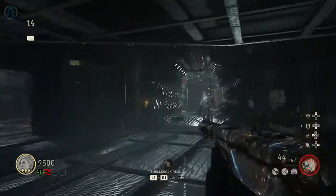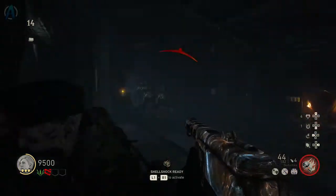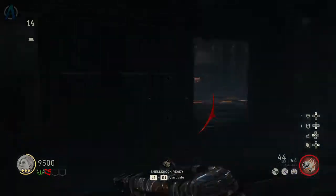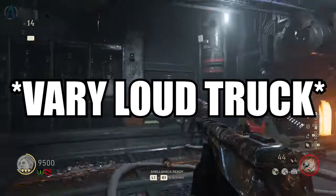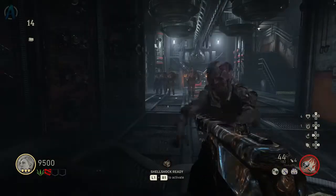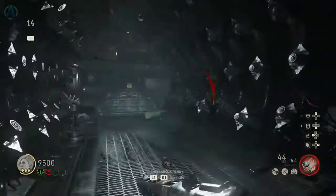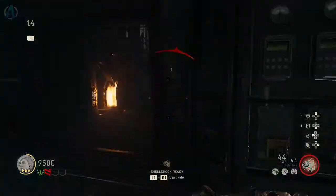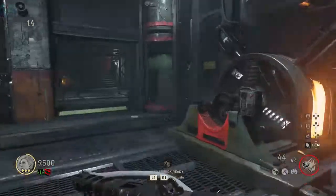Whatever you call them, you're going to need to kill these big birther guys in this trap where we previously placed the battery. It might be good to hold them off for about three rounds until you accumulate three big birthers. What I did was wait for one of the big birthers to come, kill all the regular zombies, then move on to the next wave — then I'd have two. Having three is really good because then you can finish this step really quickly.